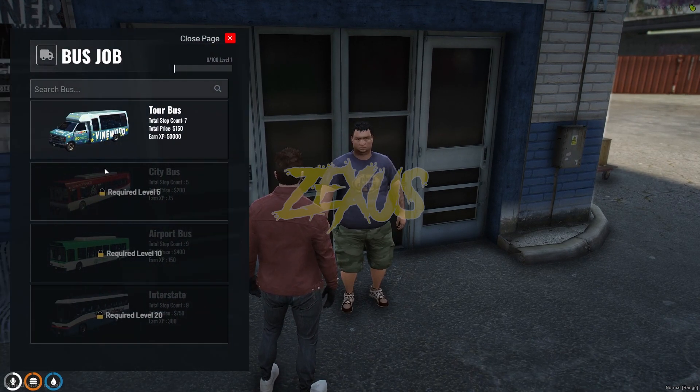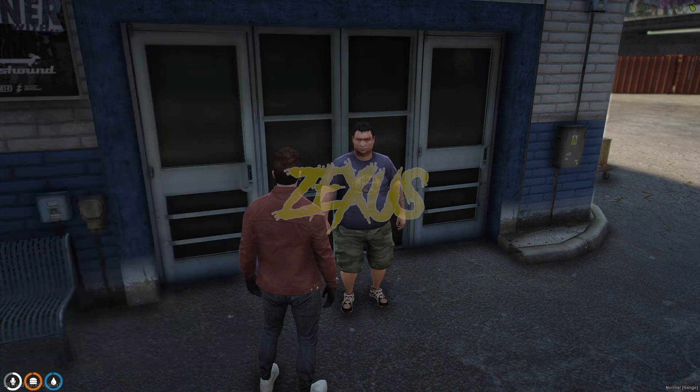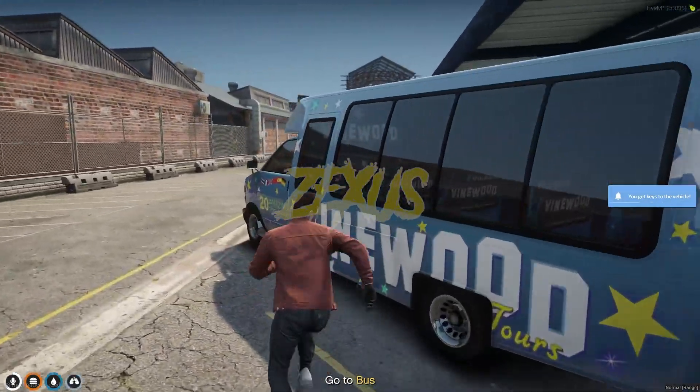As you can see, these are the buses that come with the script. At first you will only receive this one bus to do the job — you have to unlock the rest of the buses by reaching a particular level. Now let's start the job, then click Confirm. As you can see, you will receive a bus over here.